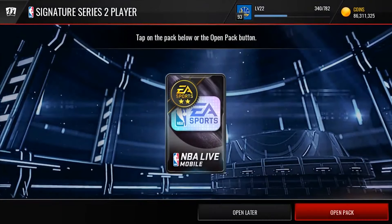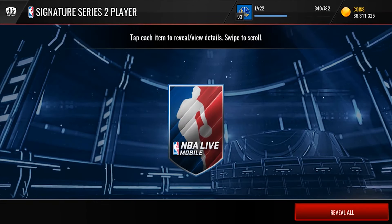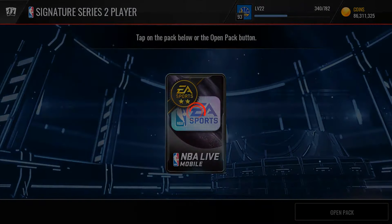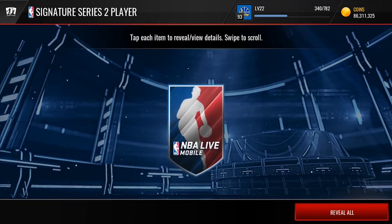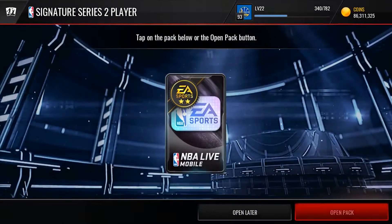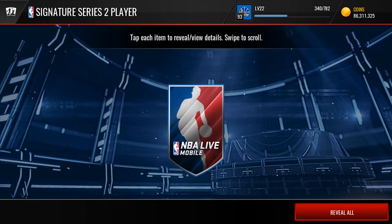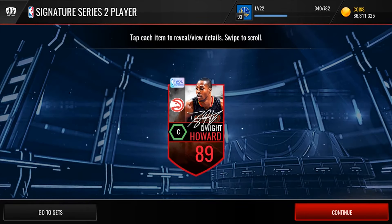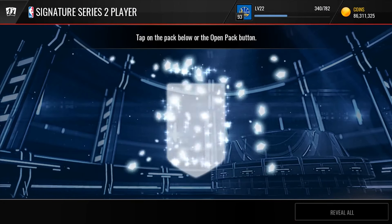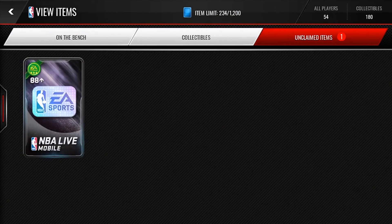Now we're moving on to Series 2. I'm not sure what the best Series 2 pull is. Here we go — Signature Series 2 and we get 87 Victor Oladipo. I remember pulling this guy from the Signature Series Exchange. Next one here — 89 Derrick Rose, he goes for about 200k, that's what I sold him for when I pulled him at first. Next one here — 89 Dwight Howard, that's a decent pull. Last Signature Series 2 and we get an 87 Victor Oladipo.